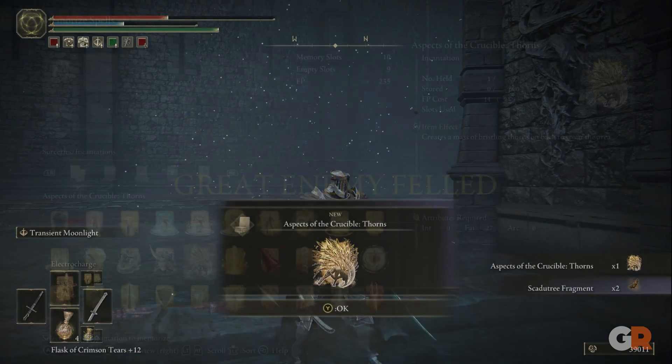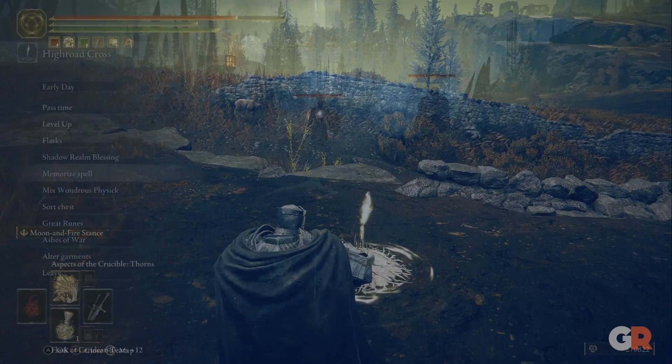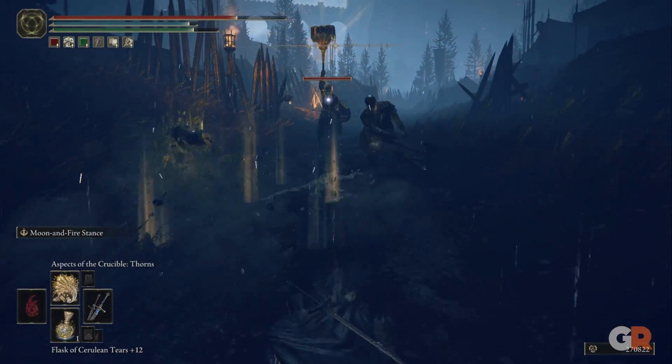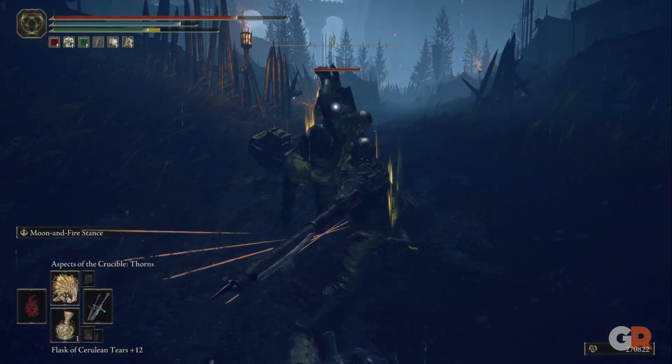To use the Aspect of the Crucible, your character will have to have at least 27 faith as well as 1 empty memory slot. Once casted, the character will drop to the ground and launch thorns from their back in all directions. The incantation can even be charged to deal more damage and have more range.